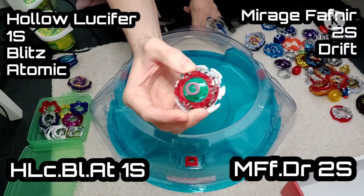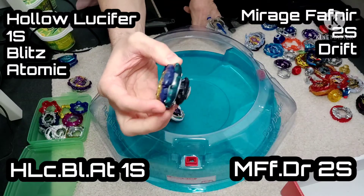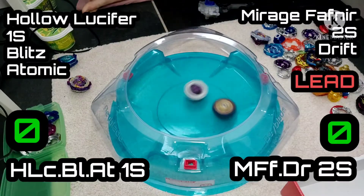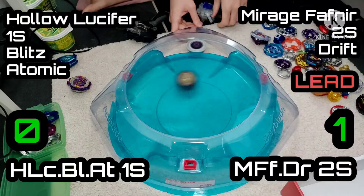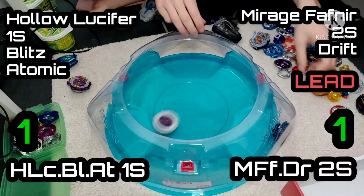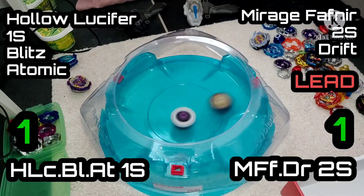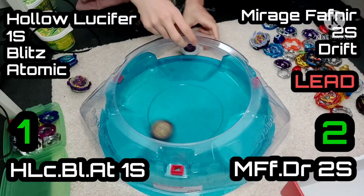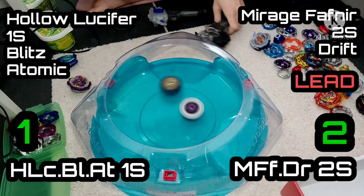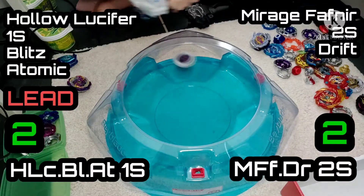Here we go — Holo Lucifer this time with 1S, Blitz and Atomic. This is quite an interesting one, against Mirage Fafnir with 2S and Drift. Drift is the driver that comes with Lucifer the End. You can see it's super aggressive and it gets a nice little knockout there. I really like Holo here with Atomic — it's an old driver that came with the first Wyvern, but it's still super effective. It's got that free moving ball base, and also a free spin part.